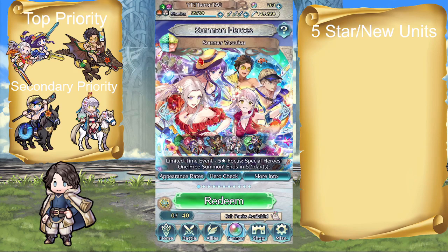Alright, how's it going everyone? My name is Theron and welcome back to another Fire Emblem Heroes summoning session. Today we have the new Summer Vacation banner which, as expected, is yet another Summer Three Houses banner. However, this time they mixed it up by adding some Radiant Dawn characters.